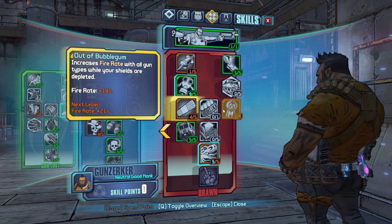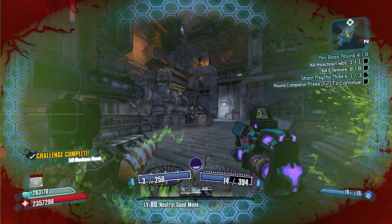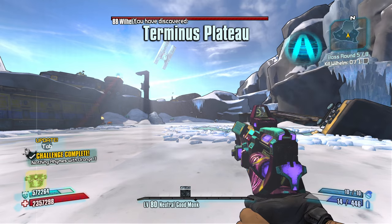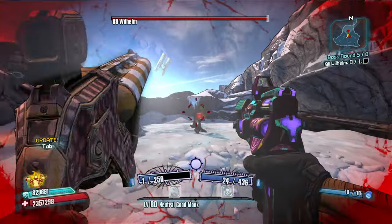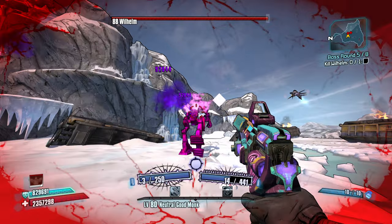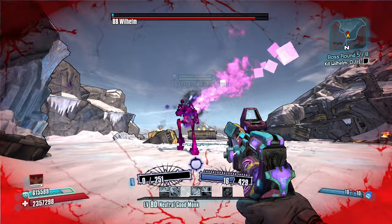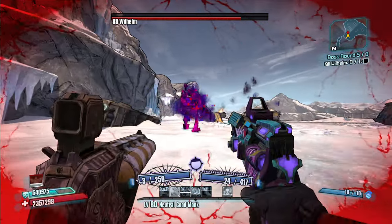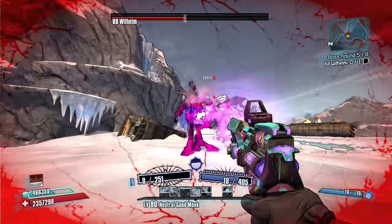Yeah, the one skill I probably don't need is increased fire rate with all gun types while my shields are depleted, but other than that. End of the line — for me or for you homie. Restore that surveyor, go for crits. He just keeps knocking me away.